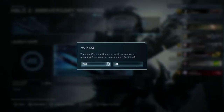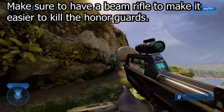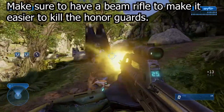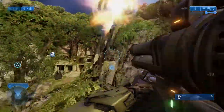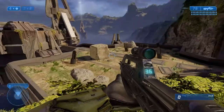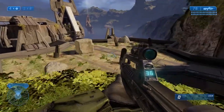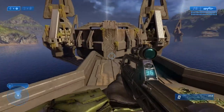Load up Delta Halo and play through the mission until you get to a certain part — I'll be showing you that part. You can do some speed-running tricks if you want to get through the level quicker. Once you've played through most of Delta Halo, you'll end up at a point where you just have to finish off the honor guards.